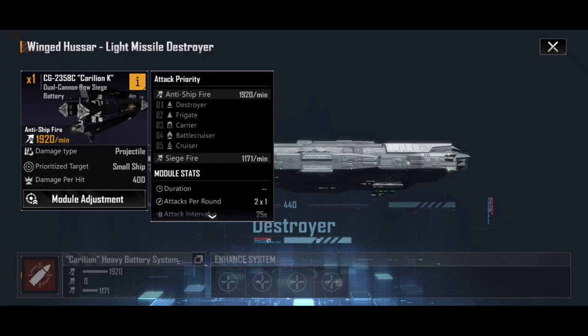That priority line-up is pretty solid — you're getting rid of other destroyers which tend to be a strong threat to the Winged Hussar, then frigates which are probably the second biggest threat, before moving on to carriers. Not many ships have a high carrier priority, so the fact that this cannon can shoot those is pretty sweet, and it allows you to start taking out carriers fairly early into a fight — especially in the late game where a lot of players focus on cruisers, battlecruisers, and carriers.